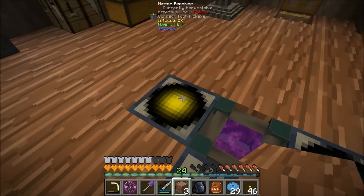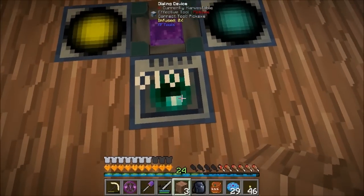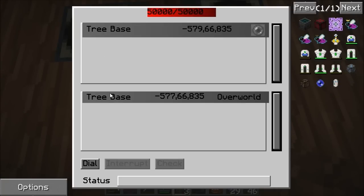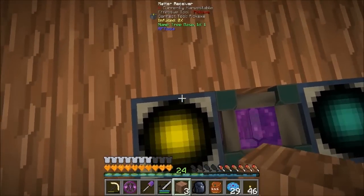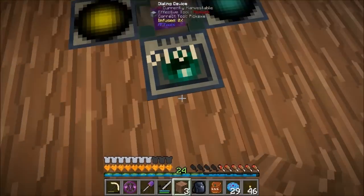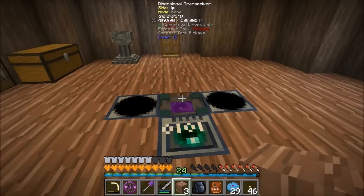I'm going to put a matter receiver, a matter transmitter - I needed three, not four. What we should have is power going into these - one, two, three. I'm going to give these names. I'll call this one Tree Base.